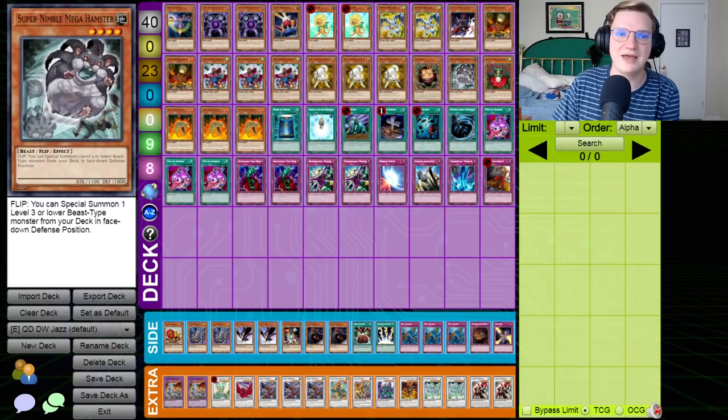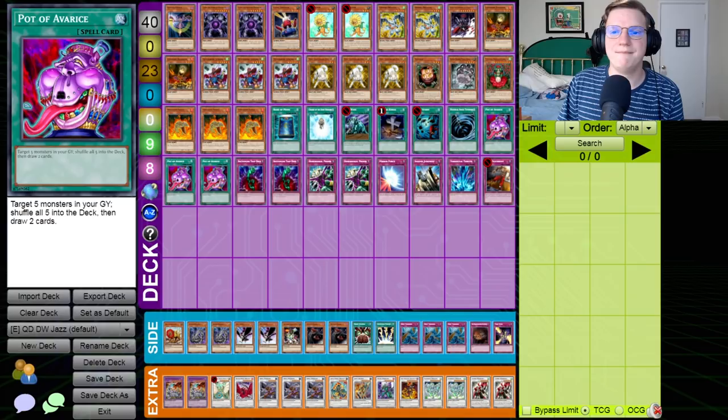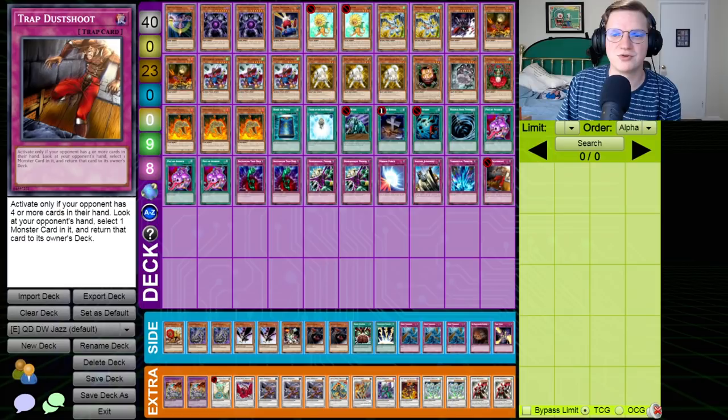Sangan — find the Dandelion, find the Debris Dragons. Super Nimble Mega Hamster — find the Rykos. Tytannial, Volcanic Shell, Book of Moon, Charge of the Light Brigade, Cold Wave, and Heavy Storm are in here because if you can resolve your combo over the course of one turn, nothing your opponent is going to be able to set is going to be able to contest it, especially if you can set up a repeatable Debris Dragon adding to hand off of a Drill Warrior. Foolish Burial, Mystical Space Typhoon, triple Pot of Avarice — you fill up the grave like nobody's business. Double Bottomless Trap Hole, double Dimensional Prison, Mirror Force, Solemn Judgment, Torrential Tribute.